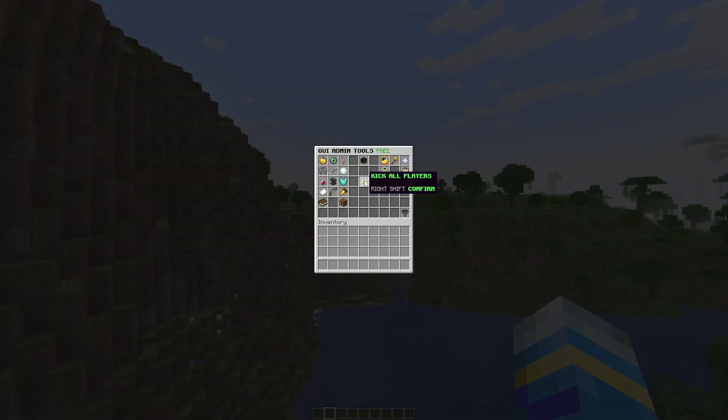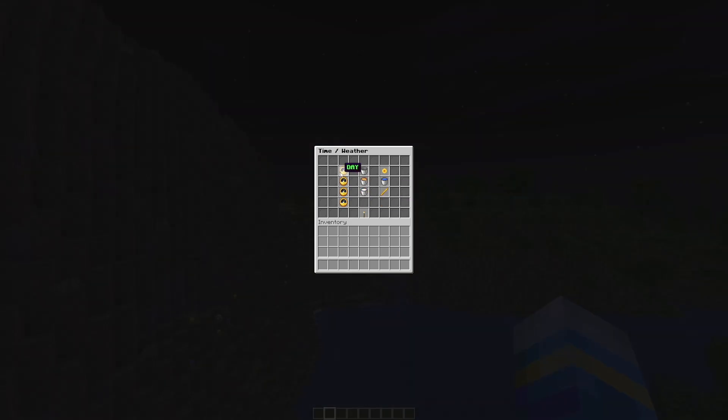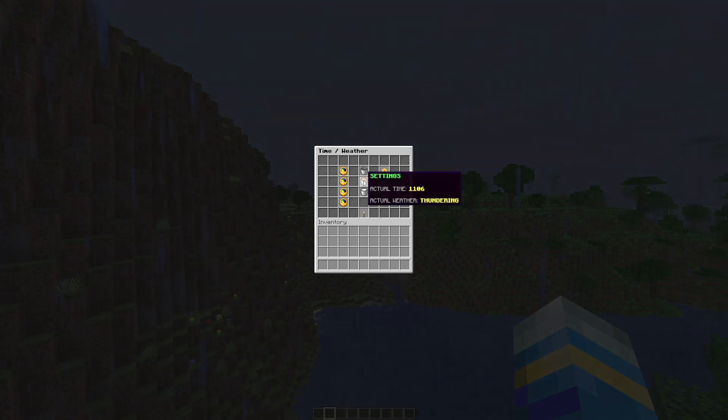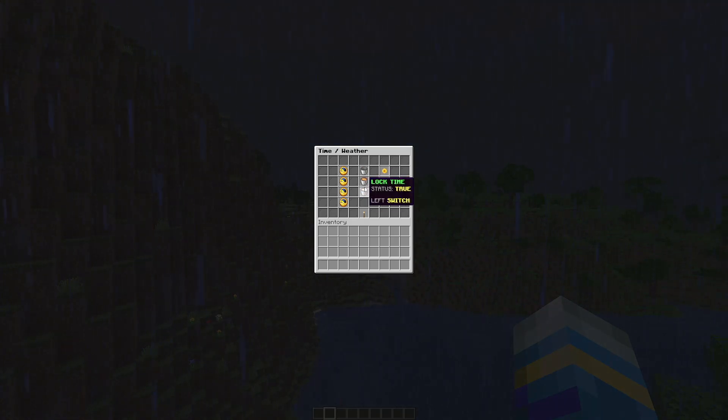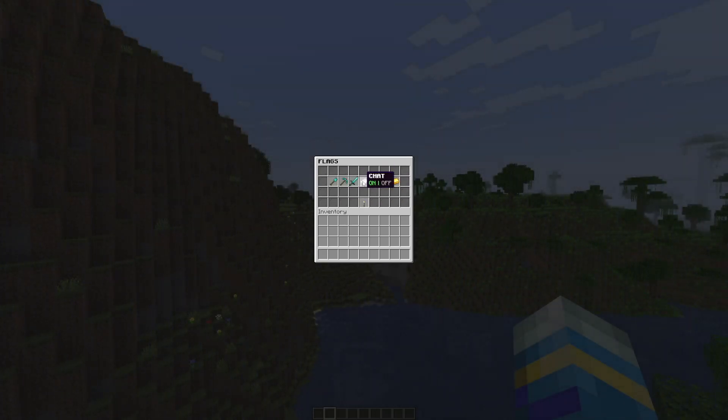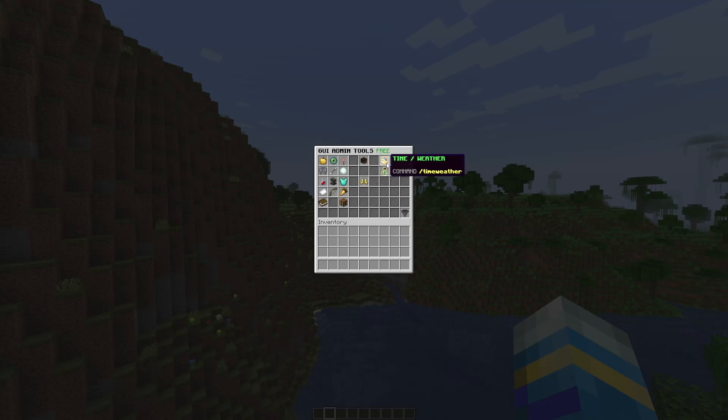Now that I'm back up, we can kick all players if we want. The time and weather section is pretty handy — we can spam-click here to set whatever time of day or weather we want. In the middle you can actually stop the time; it shows the actual time and weather and you can pause it. Same with locking the weather. Then we have various flags we can set such as chat, dropping items, PVP, and placing blocks.